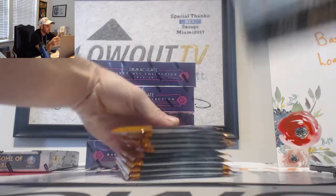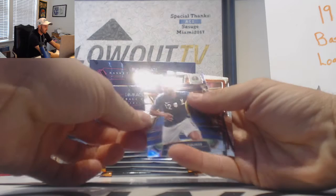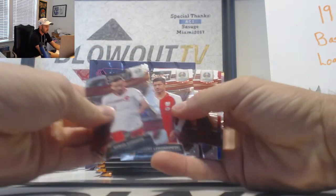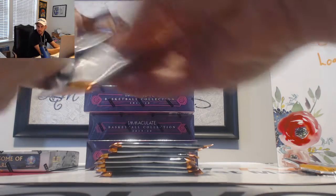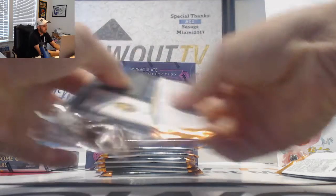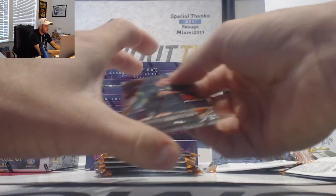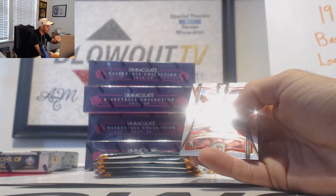I'm gonna rip open this one. There's a Tolisso silver. Trent Alexander-Arnold red white blue. Red white and blue of Emre Can horizontal. There's the camo of Matthias Ginter — that is numbered 14 of 49.